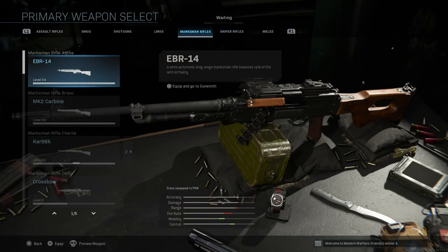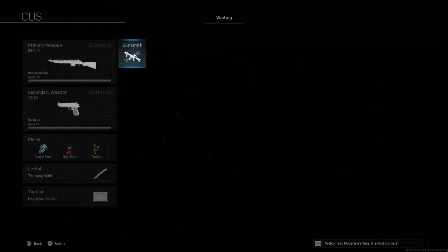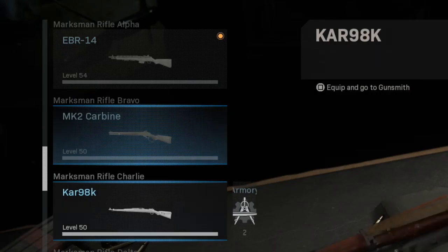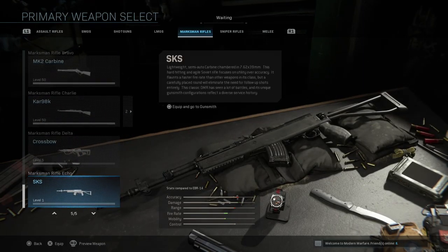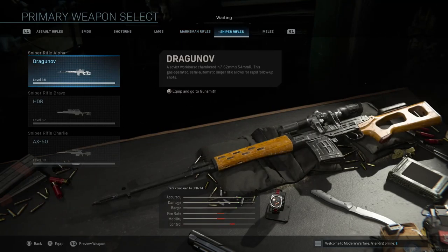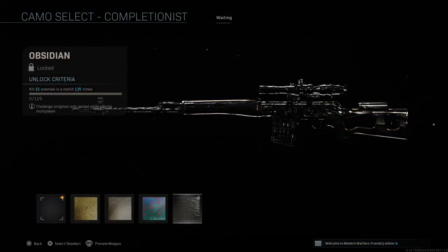For the marksman rifles it's 125 times — kill 15 enemies per game 125 times. I think people will mainly be using the EBR-14 and the Kar98k, since those were the main guns you needed all challenges unlocked for Damascus. I don't think the crossbow or SKS will be involved in getting this camo since they are DLC weapons.